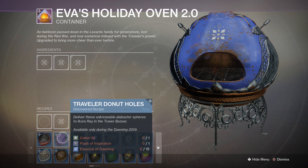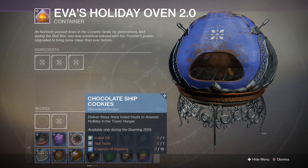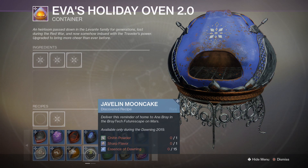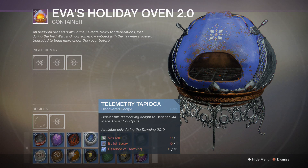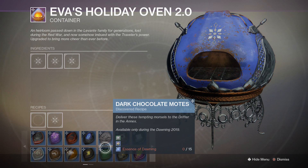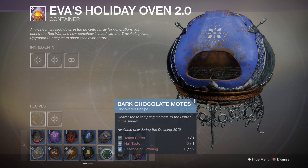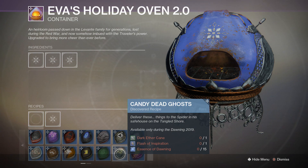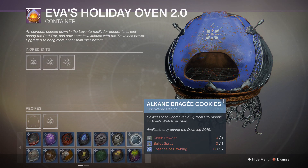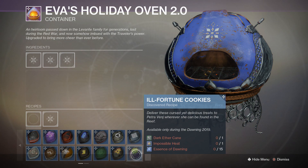We have Traveler Donut Holes, which will be delivered to Ikora Ray in the tower. Amanda Holliday has Chocolate Chip Cookies. For Lord Shaxx, he has the Vanilla Blades. Javelin Mooncake to Anna Bray. Telementary Tapioca to Banshee-44. Eliski Birdseed to Hawthorne, which is our clan guide. Dark Chocolate Boats to the Drifter. Candy Dead Ghosts, which will be delivered to the Spyder. Devilman's Shortbread to Devrim Kay. Alkane Draggy Cookies delivered to Sloan on Titan. Ill Fortune Cookies to Petra Venj — that's located at the Dreaming City.